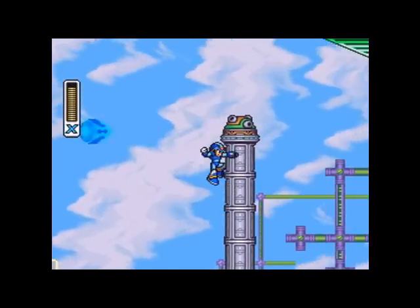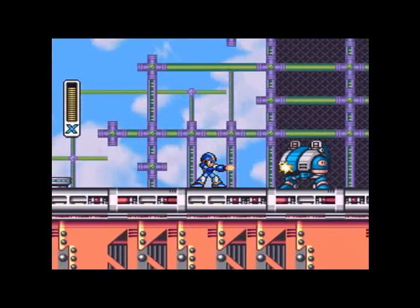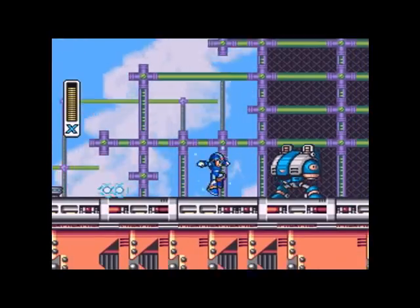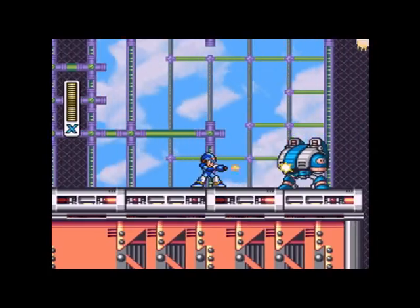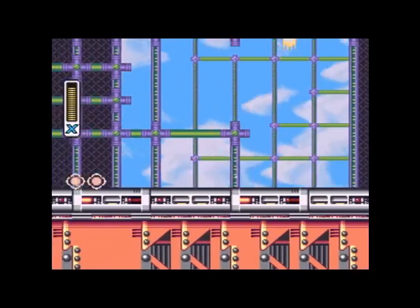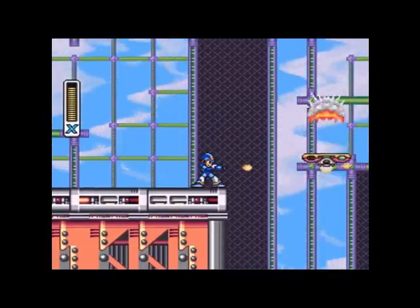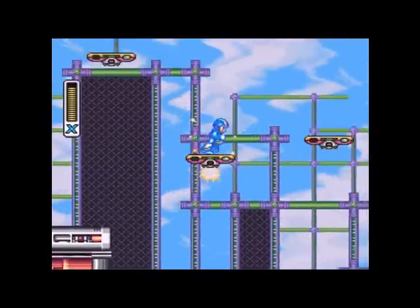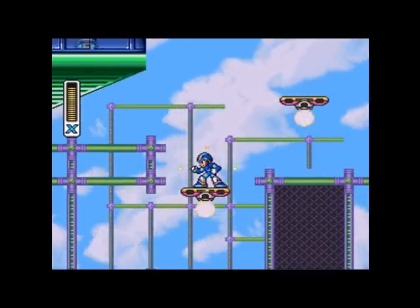And then that cannon that gets a headshot on me — that was pretty nice. Those guys have two attacks, and sometimes they only use one, which is kind of weird, but the missiles they use and the electric shocks in the first stage — those are both possibilities. You can tell Dimension 2 with these fire cannons here, which are a really cool idea. If you use Shotgun Ice, you can get them out a lot quicker too.